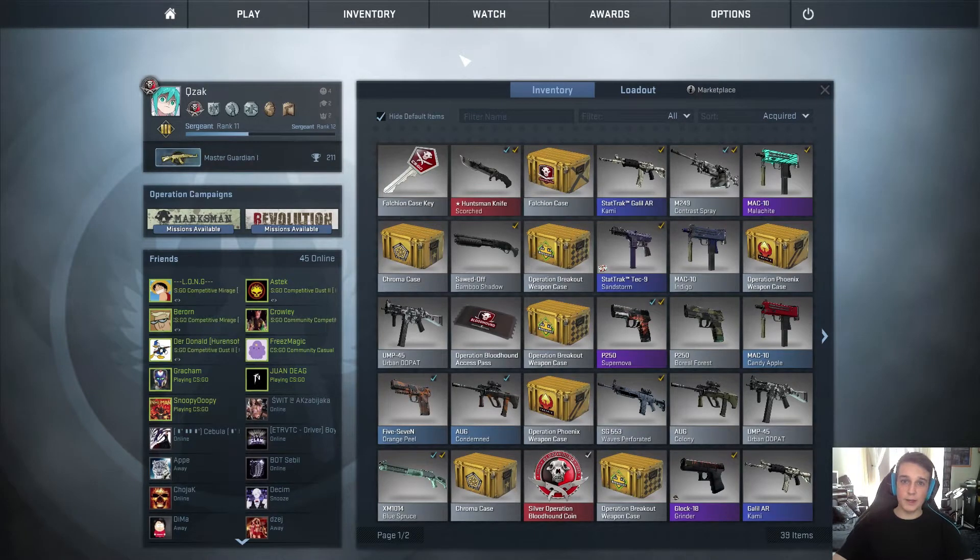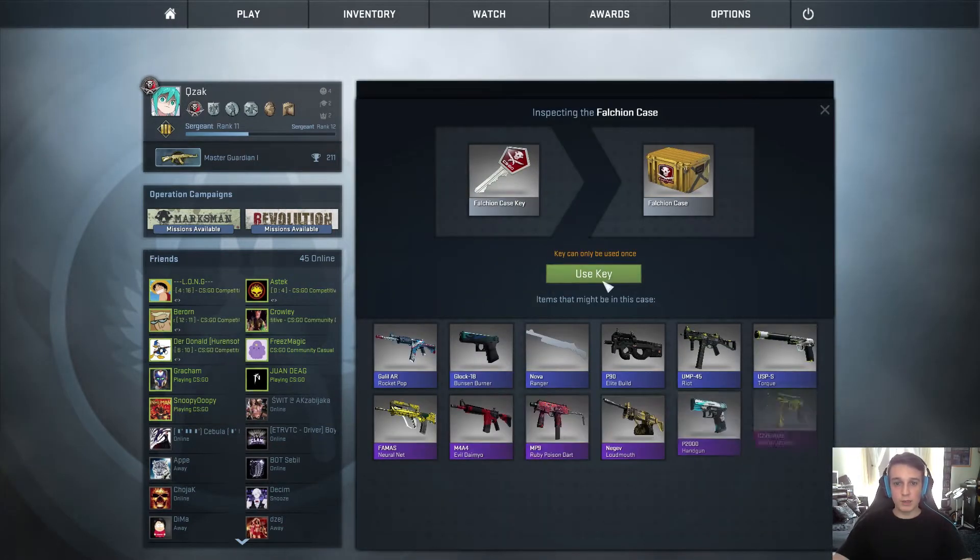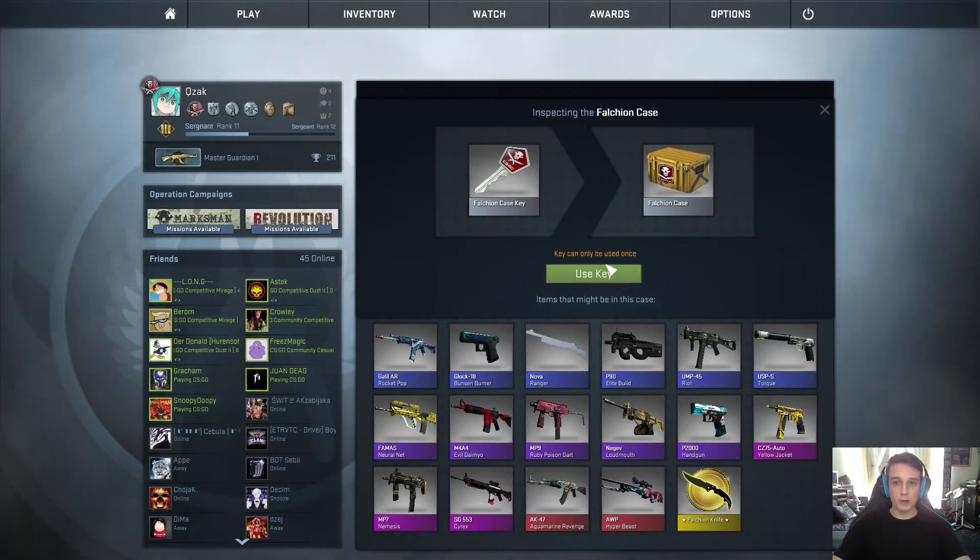Hello and welcome to another daily case opening. Today we're going to open a falchion case. This one was given to me by my good friend Dark Arken, who was kind enough to give it to me after it dropped for him yesterday.